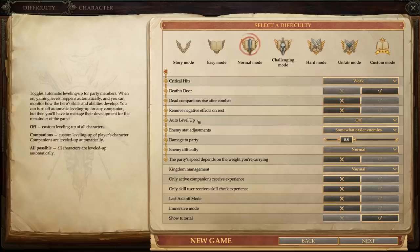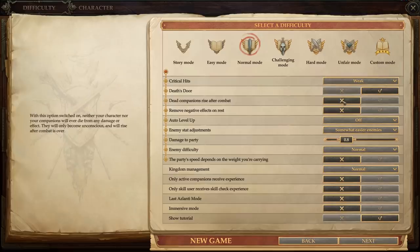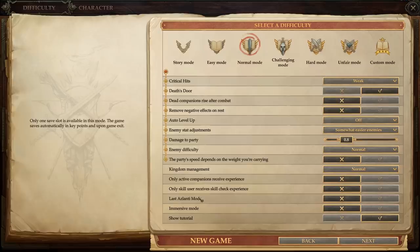That's normal mode. Auto level off, yeah that's off. Somewhat easier enemies? I don't know. Remove negative effects on rest. Dead companions rise after combat. Only active companions receive - oh, that's dumb. If you enable this option, only the character who rolls the ability check will gain experience. No, I want that across the board. Immersive mode - only one save slot is available. It's Iron Man mode. Party speed depends on what you're carrying - no.